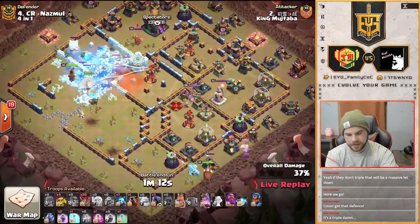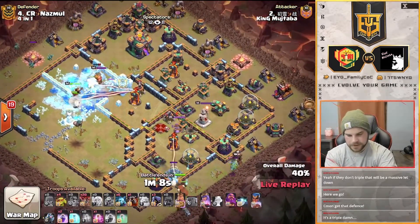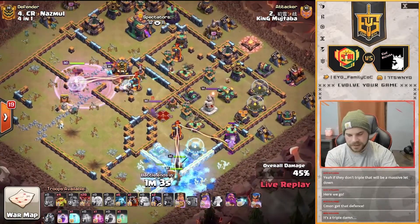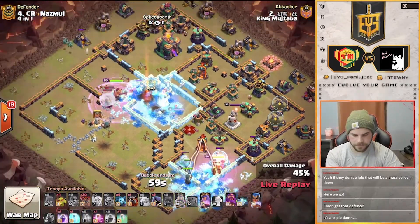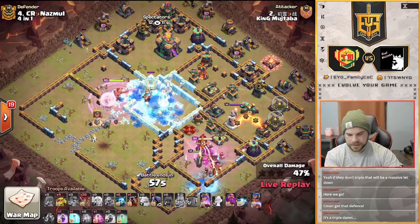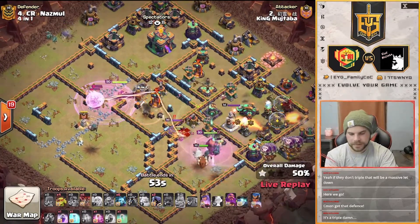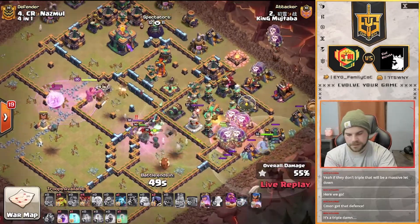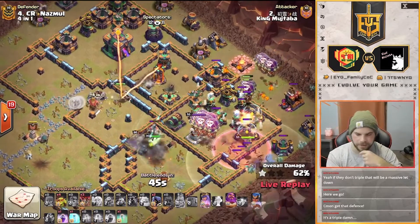We've got the king on the bottom side. The RC's in with the king. Rage spell down for the queen. Healers are being hit by the multi, but the ice golem freezes it up. Needs that queen to work through and get the multi taken care of before the healers all die. Here we go with the lalo from the right side. The multi goes down just in time for those healers to stay alive — as long as they don't find any red air bombs, they're going to be fine.